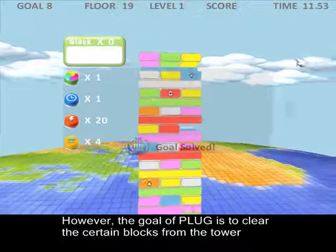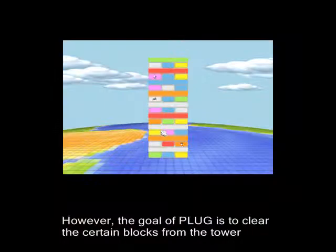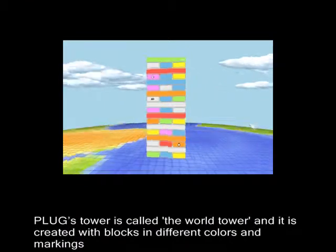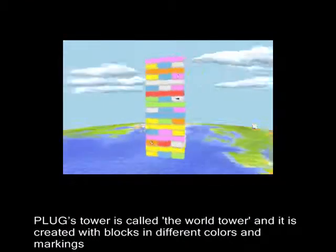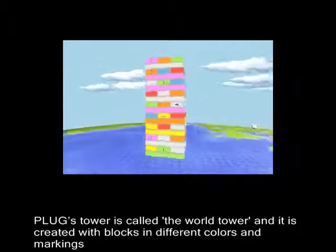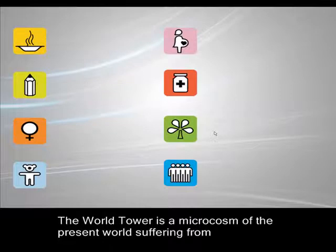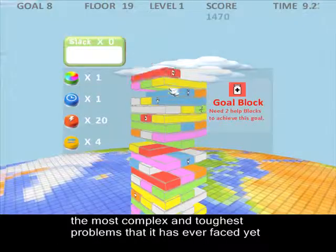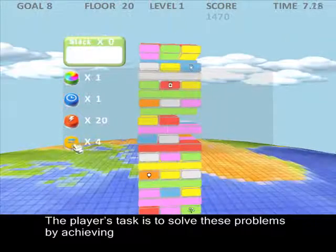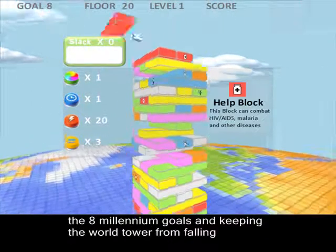However, the goal of Plug is to clear certain blocks from the tower. Plug's tower is called the walled tower, and it is created with blocks in different colors and markings. The walled tower is a microcosm of the present world suffering from the most complex and toughest problems that it has ever faced yet. The player's task is to solve these problems by achieving the eight millennium goals and keeping the walled tower from falling.